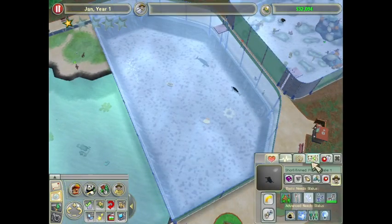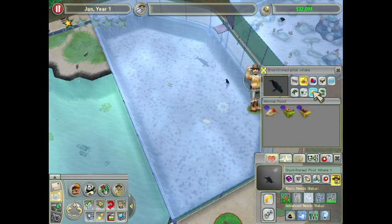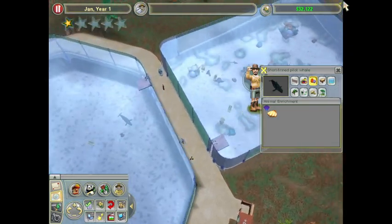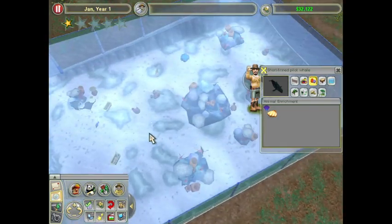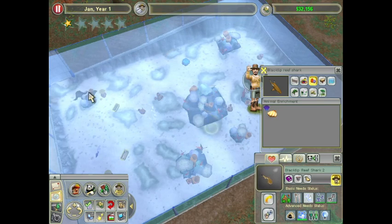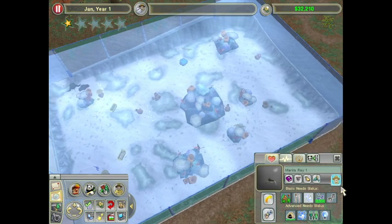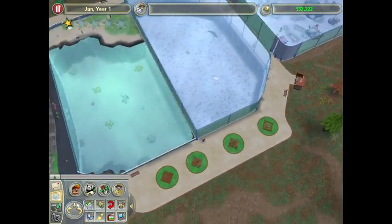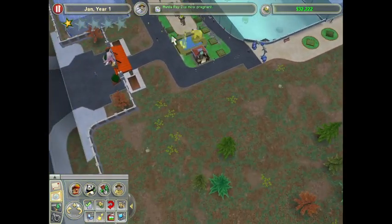Then we have the shortfin pilot whales over here. We could put a clam bubbler in, but they already have one. And I do like how this reef looks — I might go for a swim later. Would you guys enjoy that? Going for a little swim? Maybe toward the end of the episode we'll go for a swim in the reef.